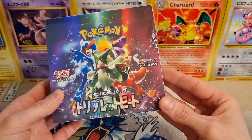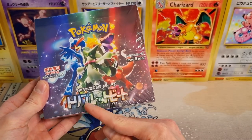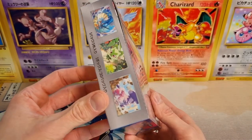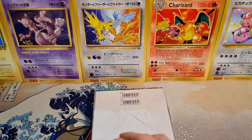I thought for the longest time it was called Triplet Beat, but it's actually called Triplet Beat — Toripureto in Japanese. Let's crack right into this booster box, shall we?